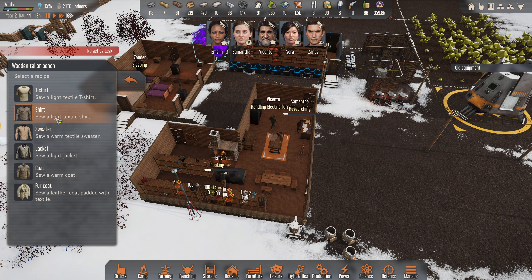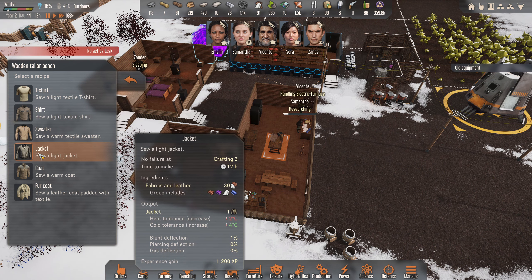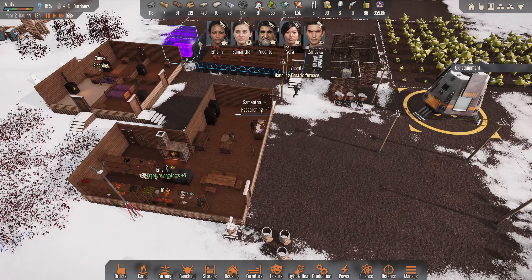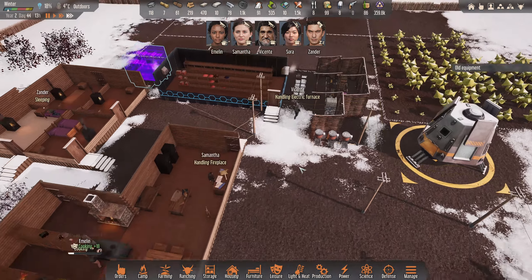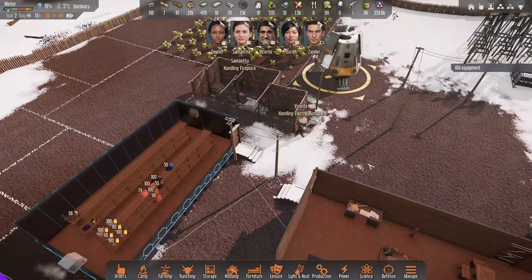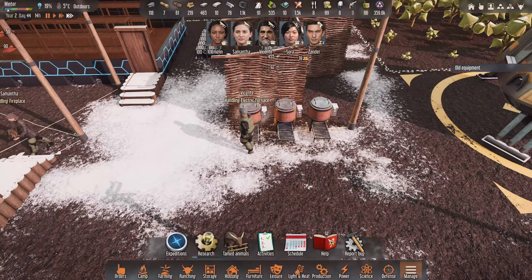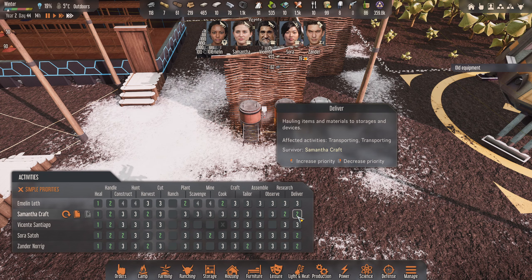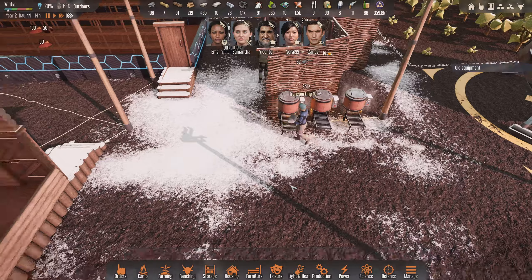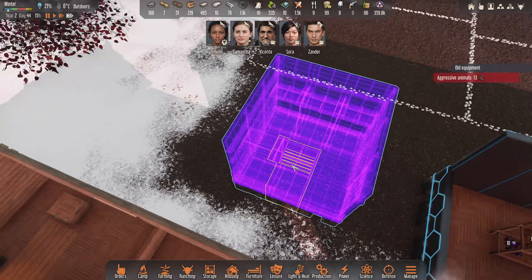Might be worth knocking up some more jackets. So we'll get rid of that. Let's get a jacket two times. I think we've got stuff - not really, so we'll queue them up ready anyway. Vicente - good job mate. We need to change this now, don't we? I think they'll be fine on two there. He's doing a good job. We're going to need those for the hydroponic racks, aren't we?